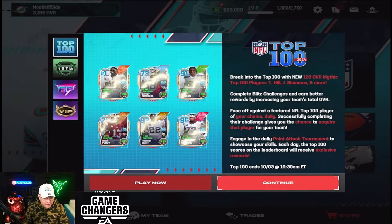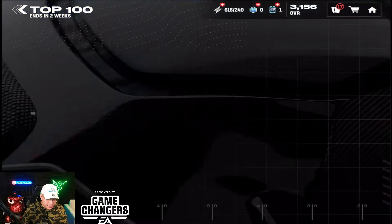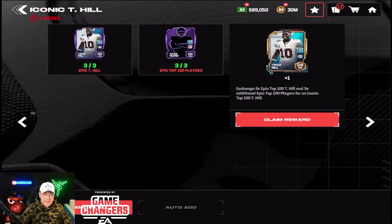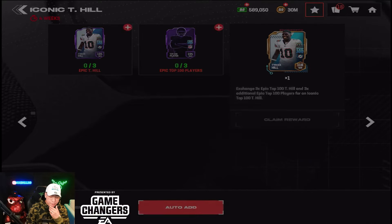They did hook us up with that — we got everything set and we're gonna have some fun with it. Here's the program itself; there are some overall gates — 3050, which is pretty good. Same as the last one since kickoff, they didn't change that gate. The player exchanges are the exact same: to get an Iconic you need three Epics of the specific player, so for Reek we need three Reeks and then three randoms.